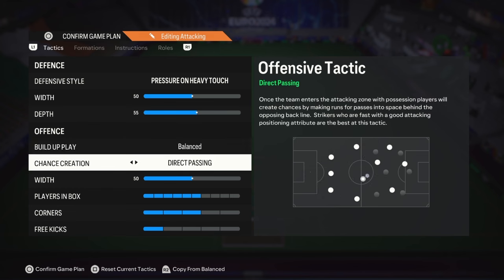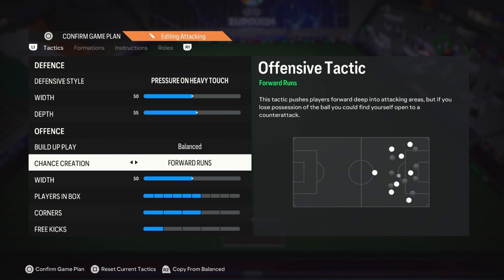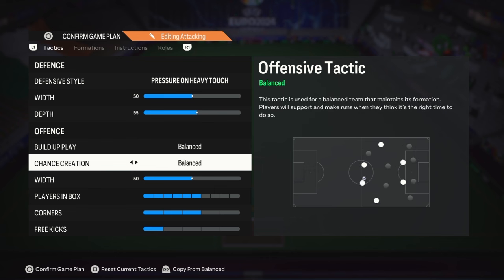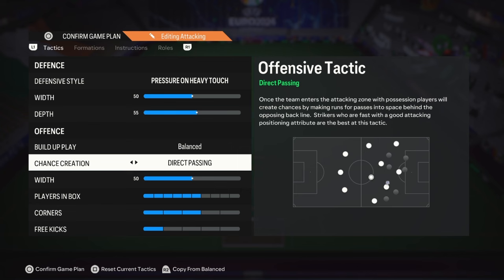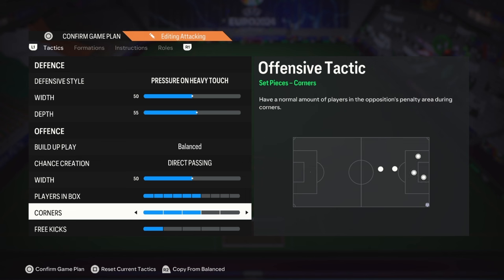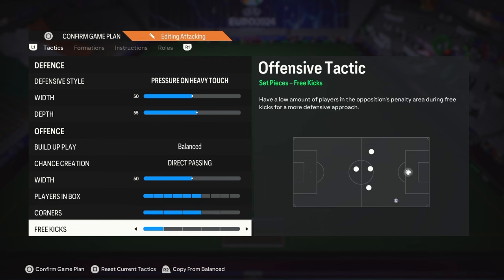Build-up play: balanced. Chance creation: direct passing — that's the best in my opinion. You have forward runs but you will be counter-attacked. Possession doesn't work for me. Balanced is also an option but direct passing is the best for me. Width is 50, players in the box is 6, corners is 3 because I want my big players up. If I'm not confident I'll kick it short and work from there. Free kicks on 1 because I don't want to be counter-attacked.